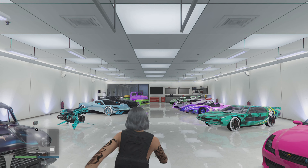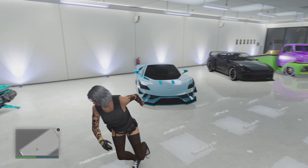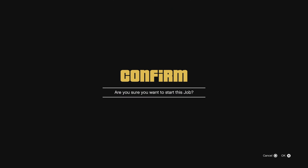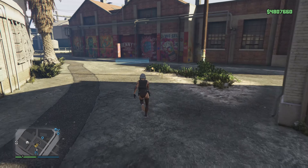This is the alert you want. Once you have that alert, accept it and it will give you the option to switch vehicles around. You want to switch that elegy you brought from your nightclub with the new mule. Now the mule will be at your nightclub, replacing the elegy or whatever car you just swapped.